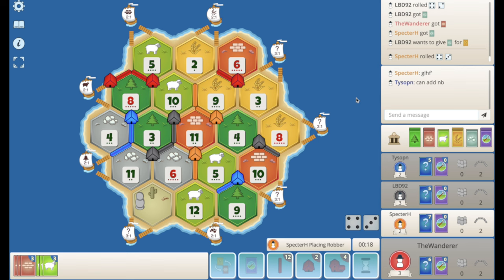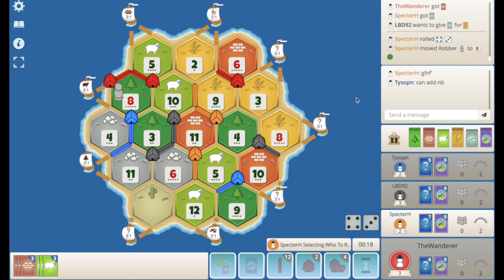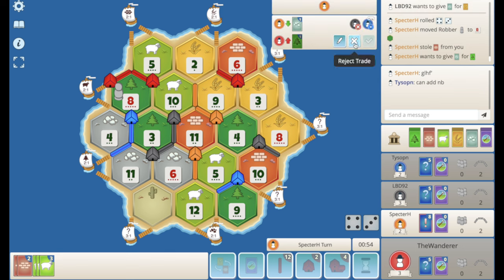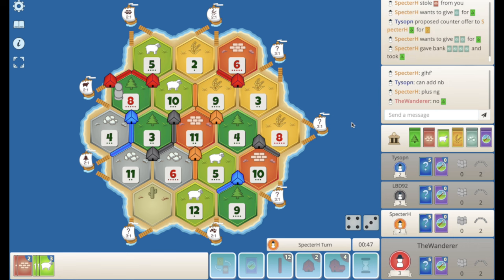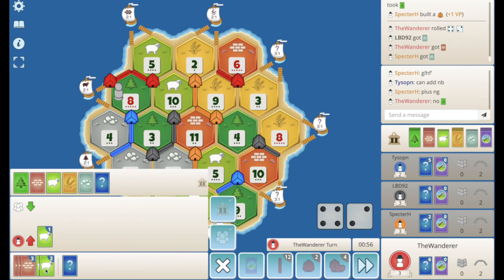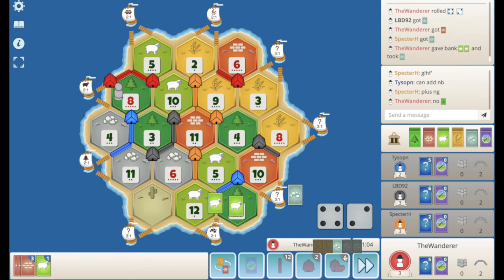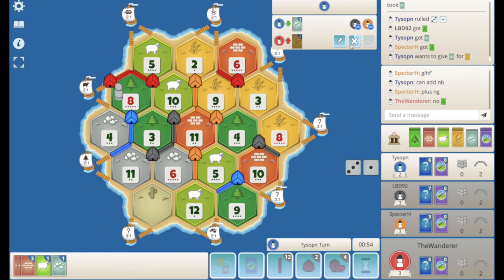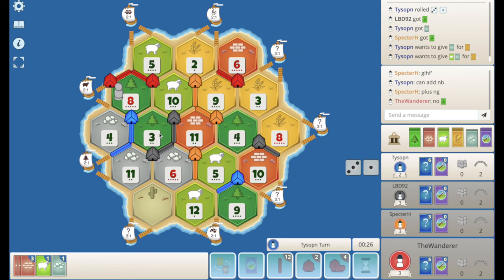Orange rolls a seven here. They probably hit the 8-wood, which is a little bit annoying. They probably steal from us because they think we're going to race — they get the brick. Orange ports all their ore for that settle — I don't know about that. Do I ever just port my sheep here? I think I do — just going to port it for an ore and pass. The 8-block is a little bit annoying because it clogs this brick in my hand. Orange is my road competition. Black and blue are going to be the dev players, mainly black since blue has no wheat.